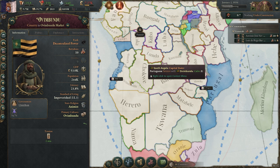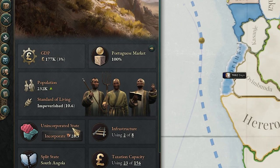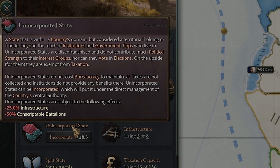Other laws will make this tension even worse. Before we talk about colonization laws, we need to talk about unincorporated states versus incorporated states. When you finish colonizing the entire state — or while it's progressing — it'll also be an unincorporated state. So it'll be getting a minus 25% infrastructure debuff, conscriptible battalions will be minus 50%, you won't be collecting taxes, and they'll have very little political strength. Overall, they're really not a part of the government.